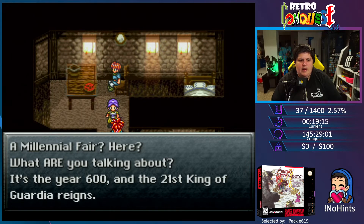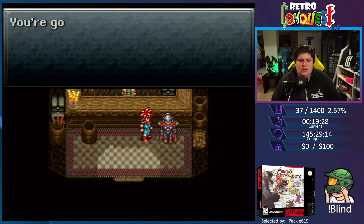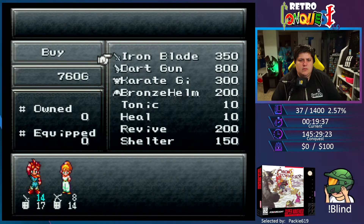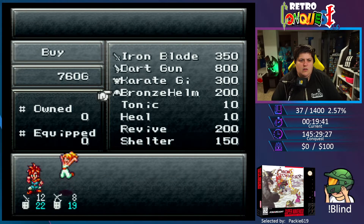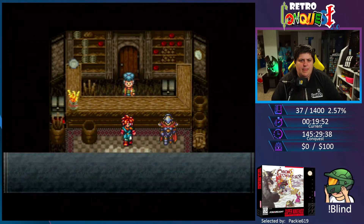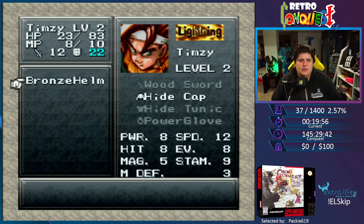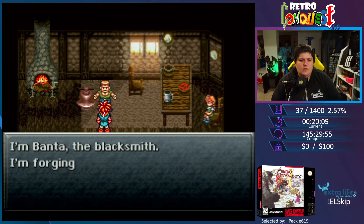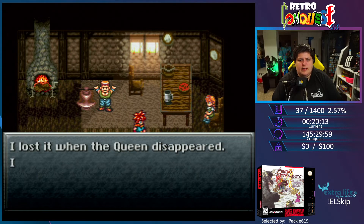Where are we? In Millennial Fair? Here? What are you talking about — it's the year 600 and the 21st king of Guardia rules. Alright, we're in the past. You're going to fight Magus's army — wonderful. But remember to equip yourself with the weapons you buy. Alright, we'll get a little extra defense while we make some money.